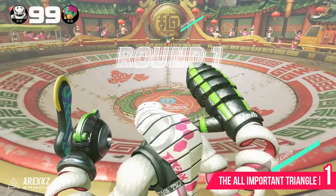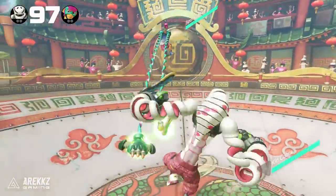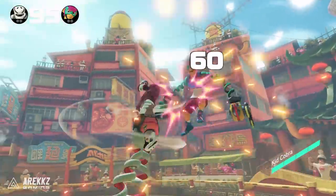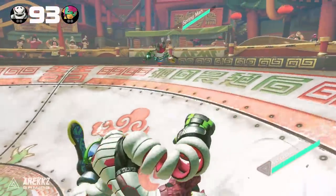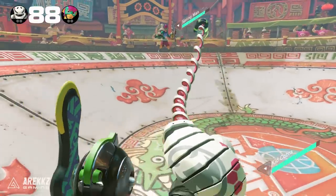Kicking things off at number one: if you played the global test punch at all, I'd hope you're already aware of this. However, since this is essentially the foundation upon which ARMS combat is built, it's important to ensure we're all on the same page. What I'm talking about is the attack triangle.